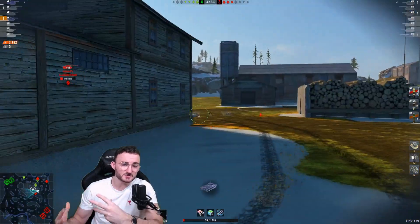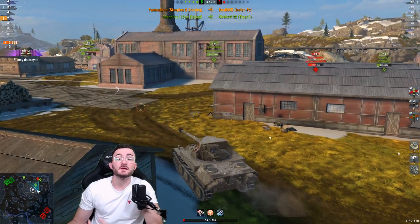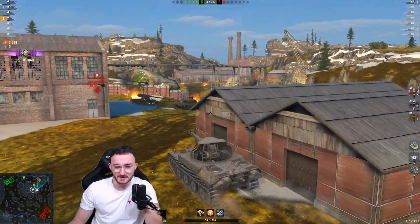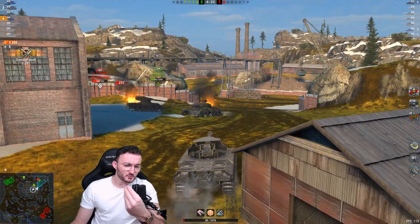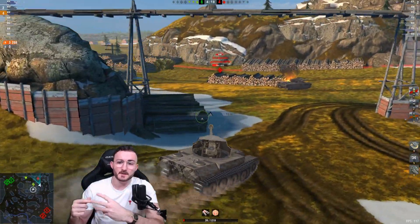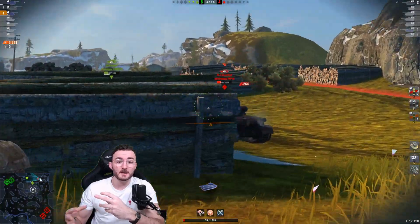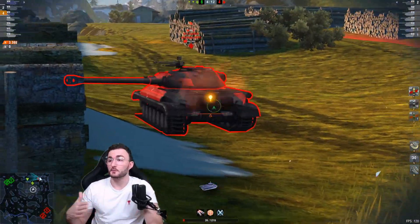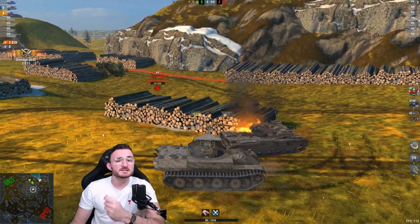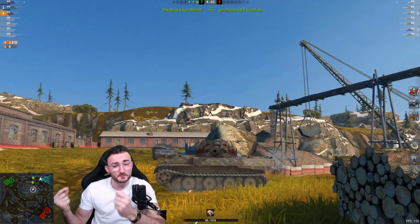This requires skill and game knowledge — experience you shouldn't expect to have as a newbie. With the Scorpion G, you need to make yourself invisible to the eyes of your opponents by taking a bush, making them think you're not a threat, or maybe that you're running away — but in fact you're just circling. You've gotta play it really sneaky. It's the way of the Scorpion G.